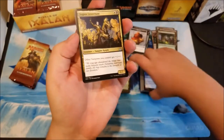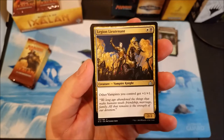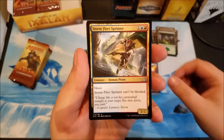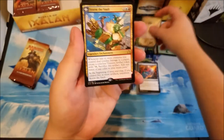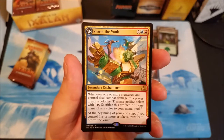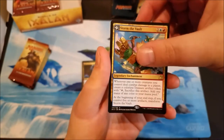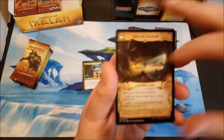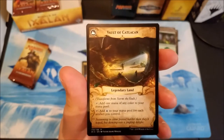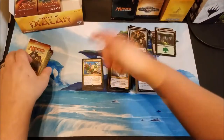I'm liking the uncommons I've pulled more than the rares so far. Legion Lieutenant — just a plus one plus one to all your vampires, pretty good. Arterial flow, storm fleet sprinter, and looks like we've got another flip card: Storm the Vault. Whenever one or more creatures you control deal combat damage to a player, create a treasure token. At the end of your turn, if you have five or more artifacts — treasure tokens are artifacts — then you transform this into the Vault of Catlacan, which gives you a bunch of blue mana based on how many artifacts you have. I've never seen anybody play with that.